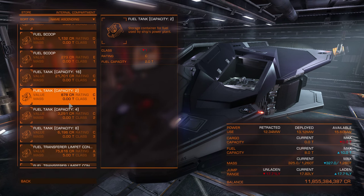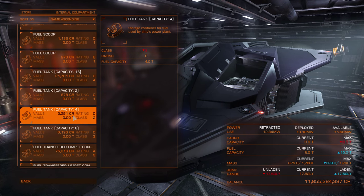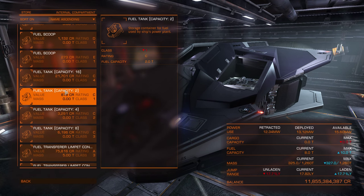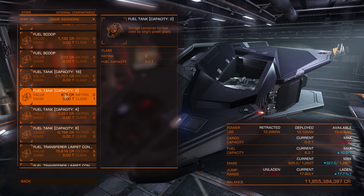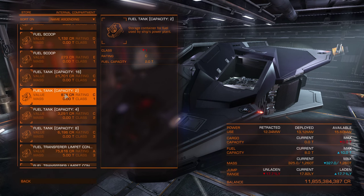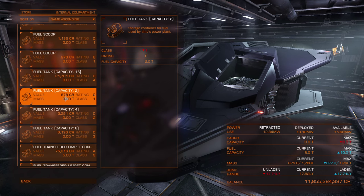There are also additional fuel tanks — same capacity as cargo racks: class 1 is 2 tons, class 2 is 4 tons, class 3 is 8 tons, class 4 is 16 tons. Sometimes it's useful to have a bigger fuel tank to fly longer distances without refueling, especially if you are an explorer. Just keep in mind: if you replace all internal compartments with additional fuel tanks, it's the same as flying fully loaded with cargo, so your jump range will be greatly reduced.